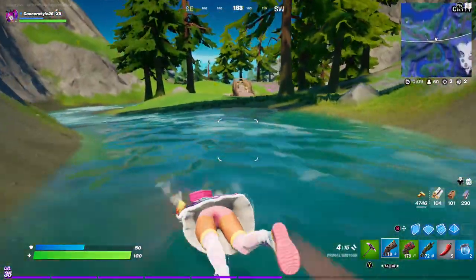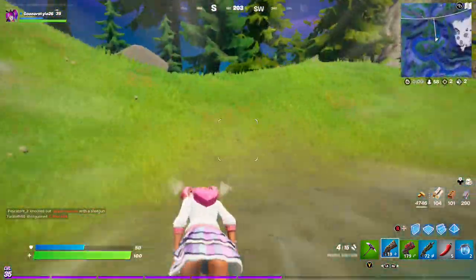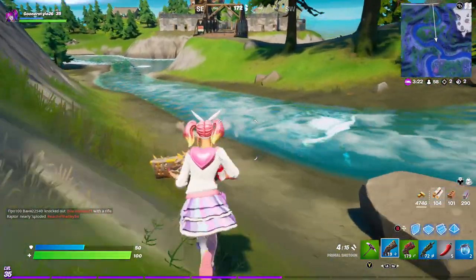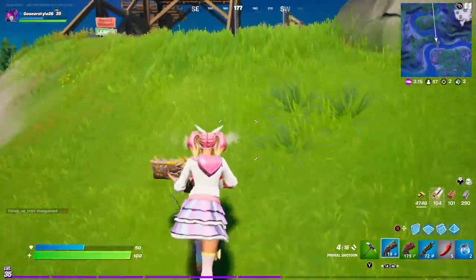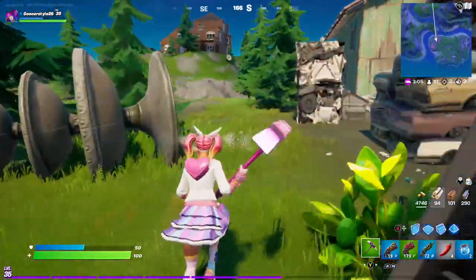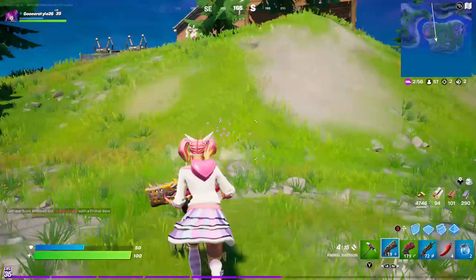That's Catty Corner cleared out, by the way. Storm hasn't started yet, which is handy. This is why the chilies are important - you can go back and get med kits on your way. That's the good thing about landing at Catty Corner: you can get all the chilies and then it gives you the speed you need to get all the way down to the secret chest and back before the storm hits.